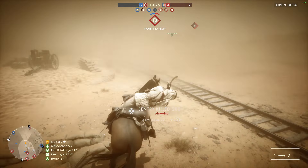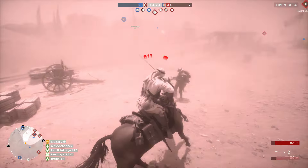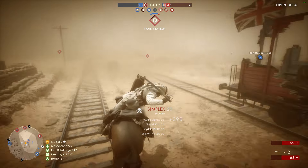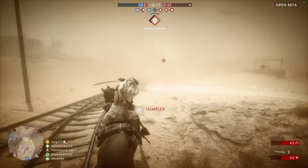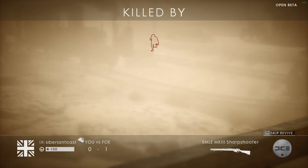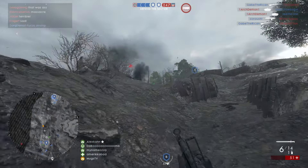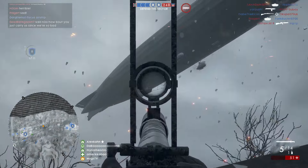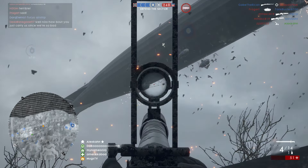Next up, cavalry units won't kill you from 20 feet away - that should have been self-explanatory. I've seen it where a cavalry unit is coming at you and all of a sudden he looks like he has a 20-foot-long sword and you're just dead. It's like the force - but that's not gonna happen anymore.